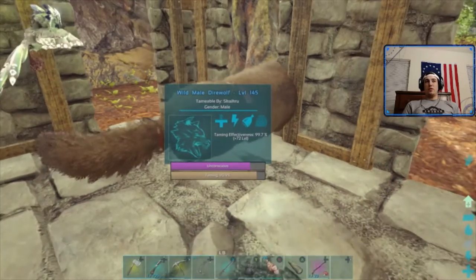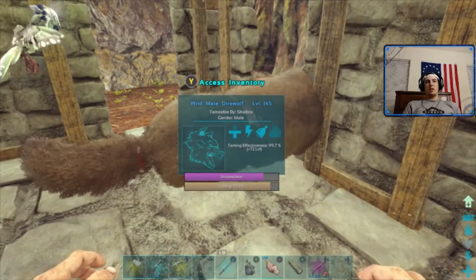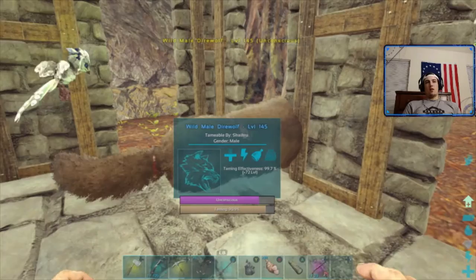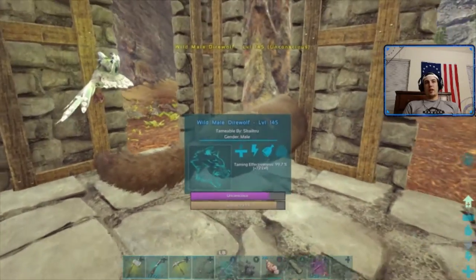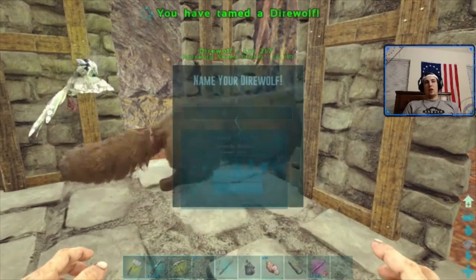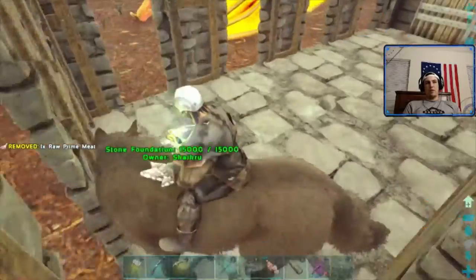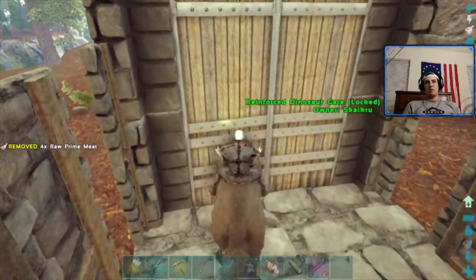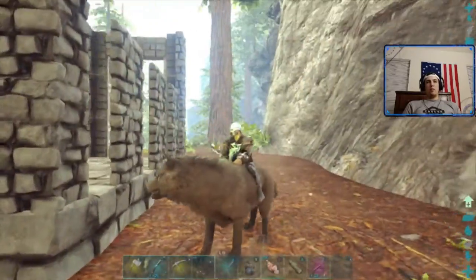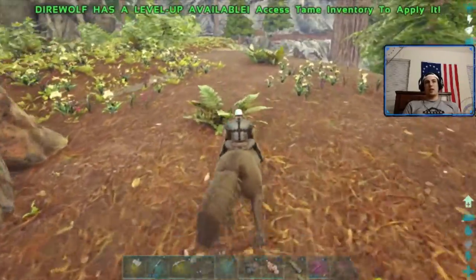Our direwolf is getting ready to finish — she's at 90% and getting ready to eat again. We'll finish at level 217 with almost 100% tame effectiveness, 99.7%, which is pretty solid. Not much more you can ask for in terms of getting all the levels, except using kibble for a perfect tame. The direwolf has finished. As I mentioned before, you don't have to have a saddle — you can just hop right on and ride it, which is a nice quality of life feature.